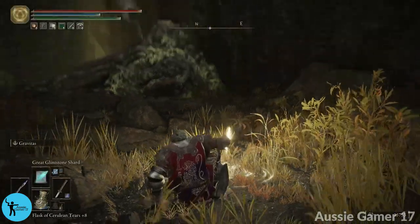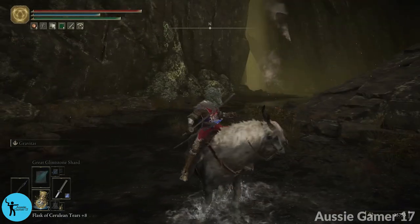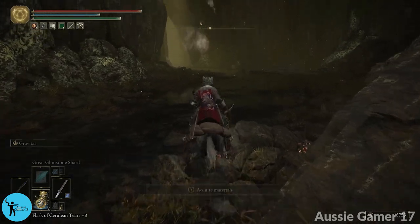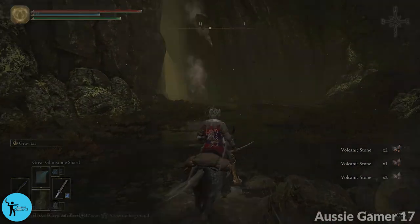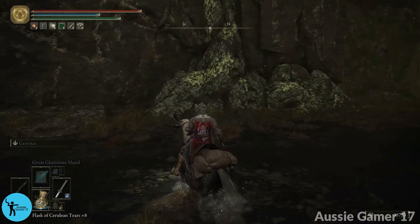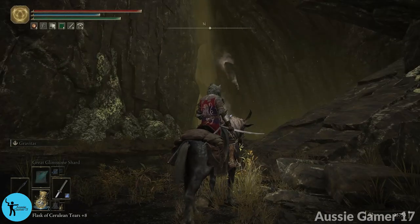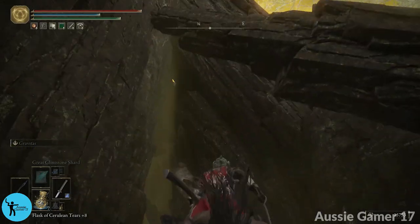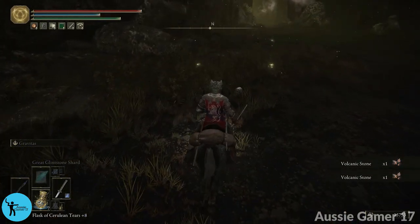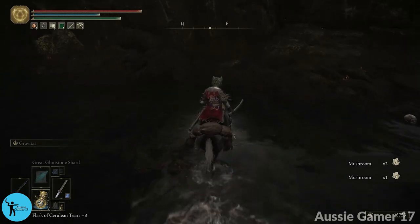With that done, we're heading north. We still don't have the map for this area and won't for a while. Instead of using the map, I'll use things in the environment to guide us. We're heading north up the river — it's a pretty simple path since we're in a canyon. We're going to keep going north until we find a golden seed.